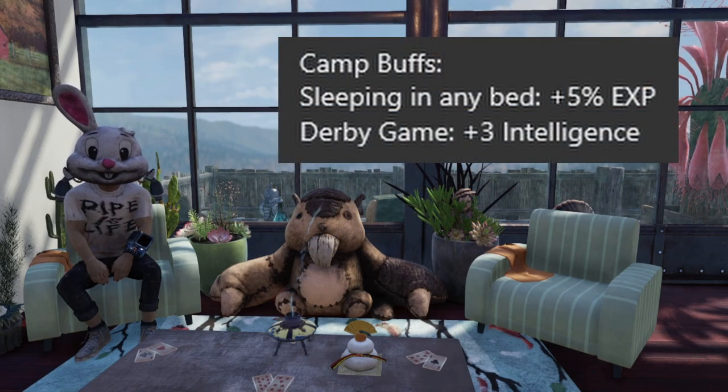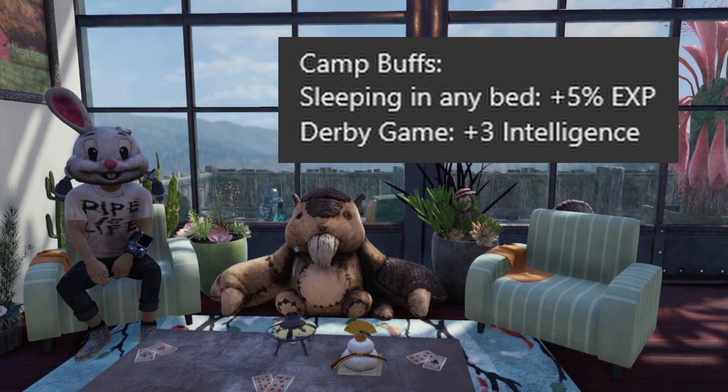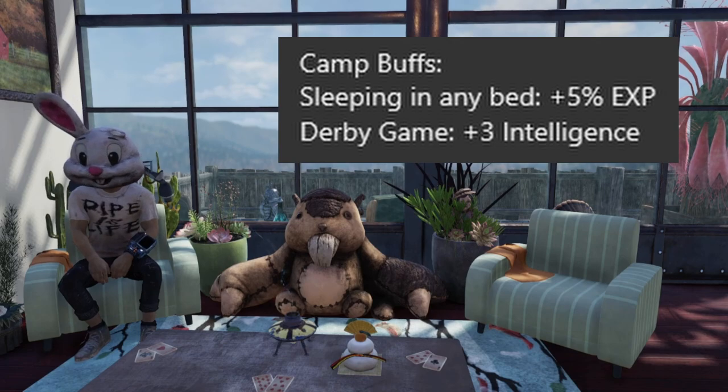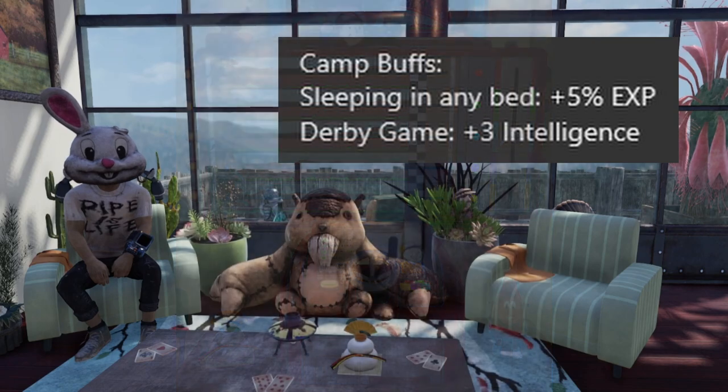Up next we have camp buffs. There are two different buffs available: sleeping in any bed gives you a rested buff of 5 percent experience, with duration depending on which type of rested buff you receive. We also have the Derby game, a camp item that gives you plus 3 intelligence. If you don't have it, this is what it looks like — you can also visit another player's camp to find one.